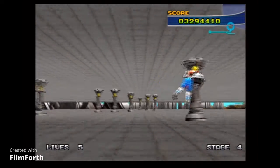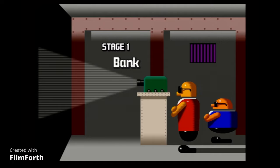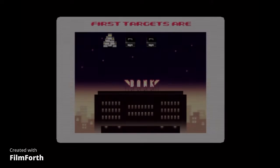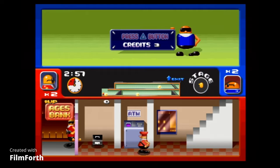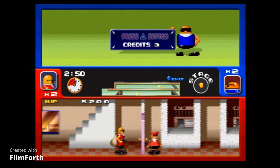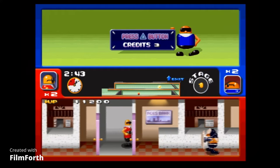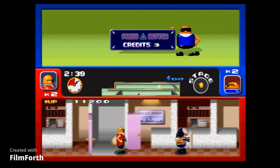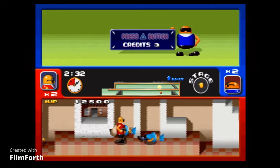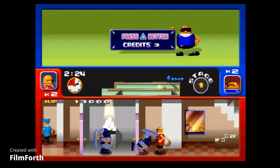Now it's time for some real fun because we got Bonanza Bros. Bonanza Bros is a simple game, basically released in 1989. It's an action game where you play as two robbers who have to go and rob the world of its riches. You go into all kinds of buildings robbing riches and items, facing off against security, all while trying to beat the timer.